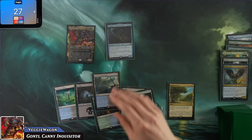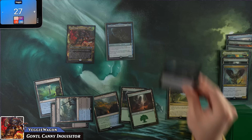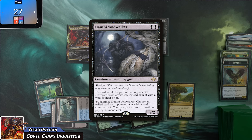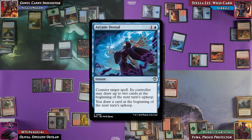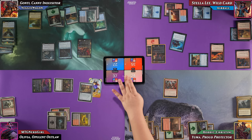VeggieWagon plays a Drown Catacomb and casts Dothi Voidwalker for two: a 3/2 with shadow where if a card would go to an opponent's graveyard, instead exile it with a void counter, and Veggie can sacrifice the Voidwalker to play one of those cards for free. Airball responds with a discounted Arcane Denial to counter the Voidwalker, which triggers Gutter Snipe dealing two damage to everyone. The Voidwalker is countered.